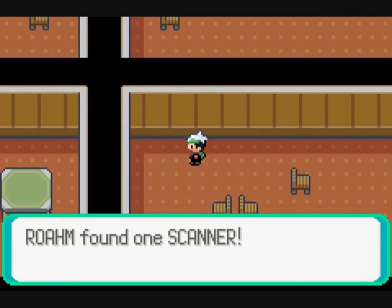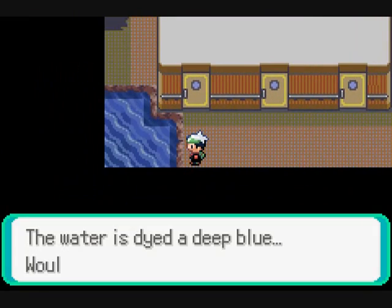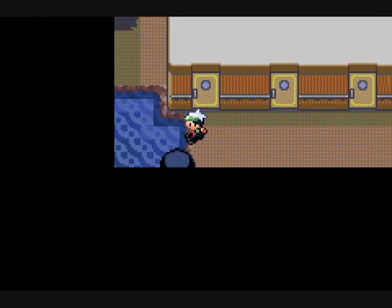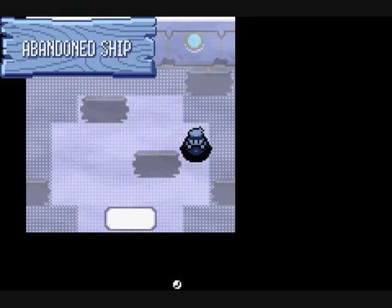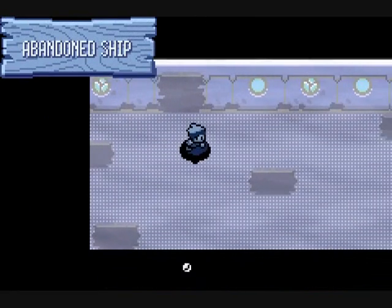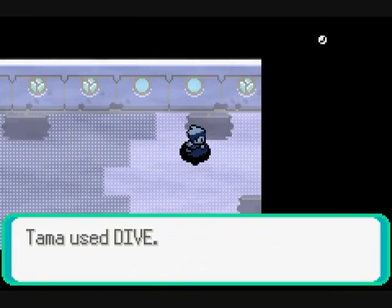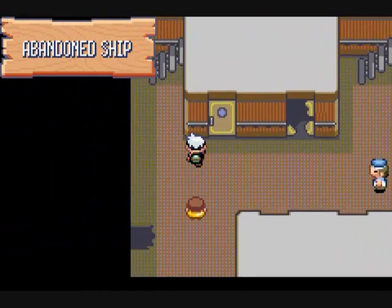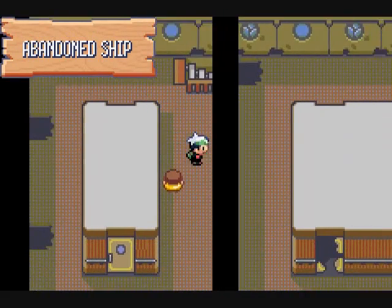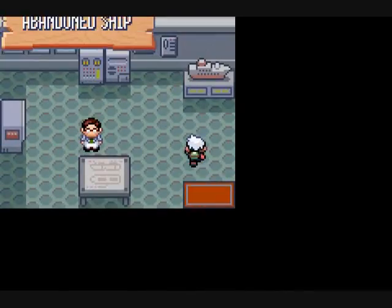And we get a Scanner. Back out we go. In later games, Luxury Balls were a lot easier to obtain — you just had to buy them at certain stores for 1,000 each, same price range as things like the Net Ball or Nest Ball. The Luxury Ball's effect is that a Pokemon caught in one will have their friendship raise faster — I think that's the only major effect.